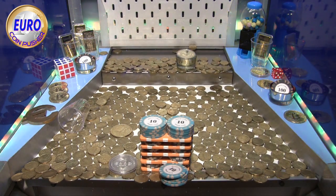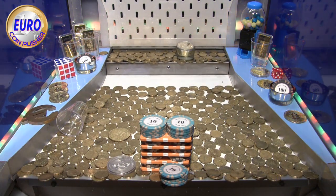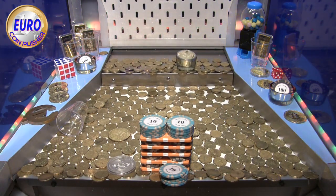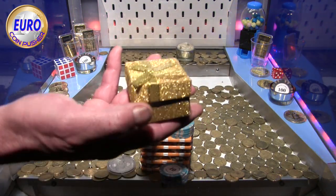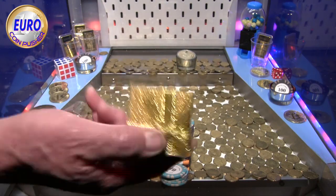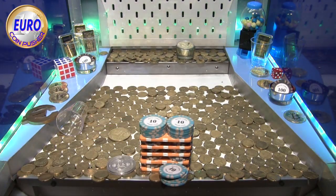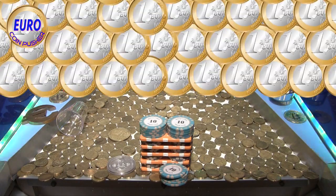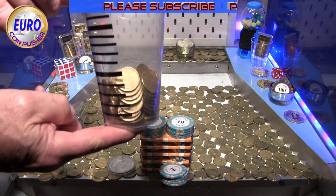Right, last one. One mystery box — here it is. It's not rumbling. Okay, I don't know what's in it, but I'll show you after the game. Coin-wise, it's a little better — that's 90.